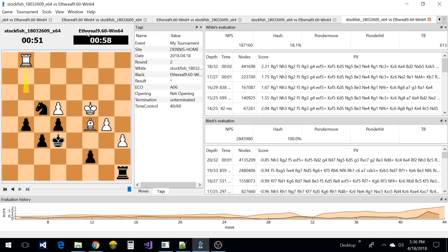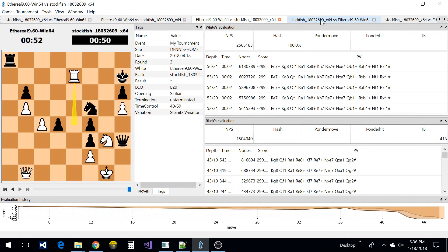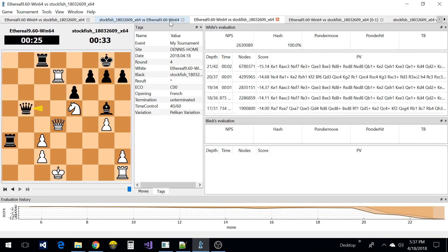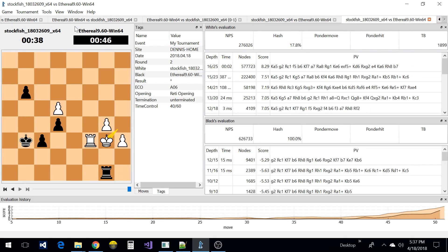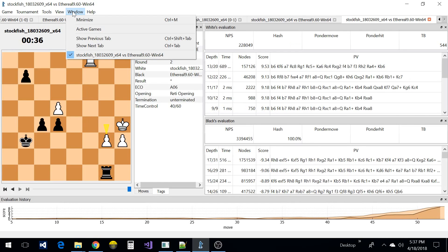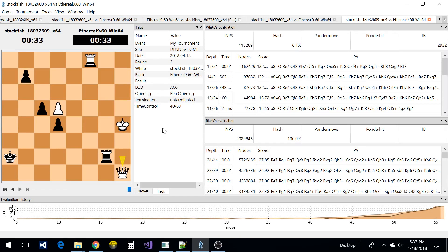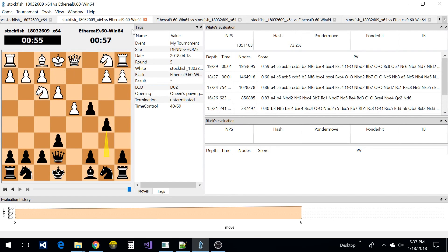I set it up to do four concurrent games, so that's why you see these tabs here — there are actually six tabs. As you switch these tabs, the information changes and the board changes. It's really cool — I can have multiple games going at the same time.